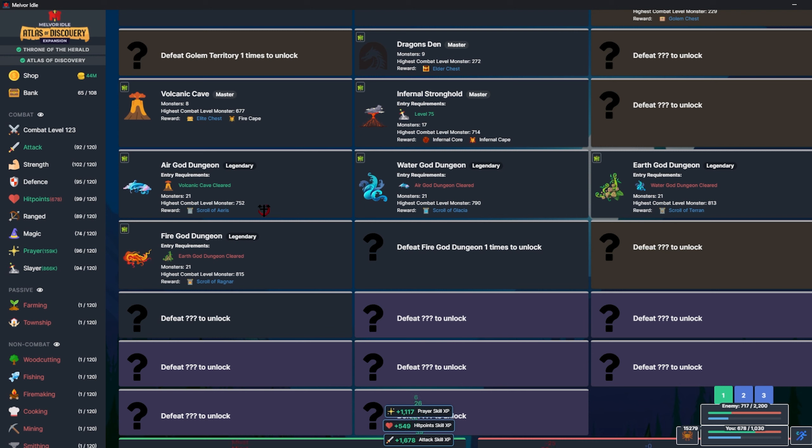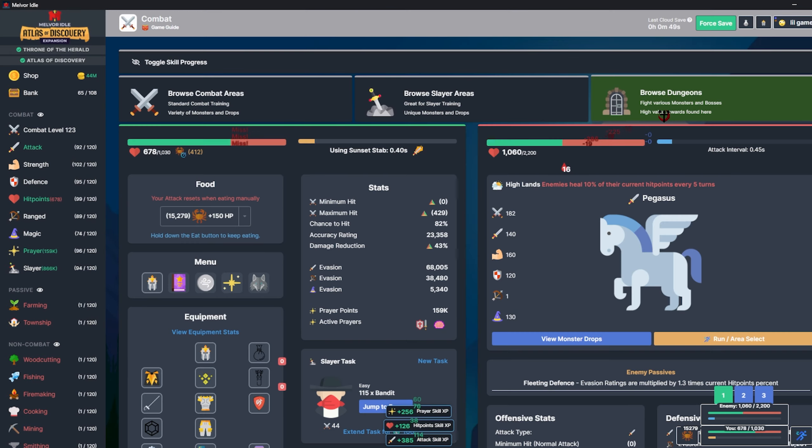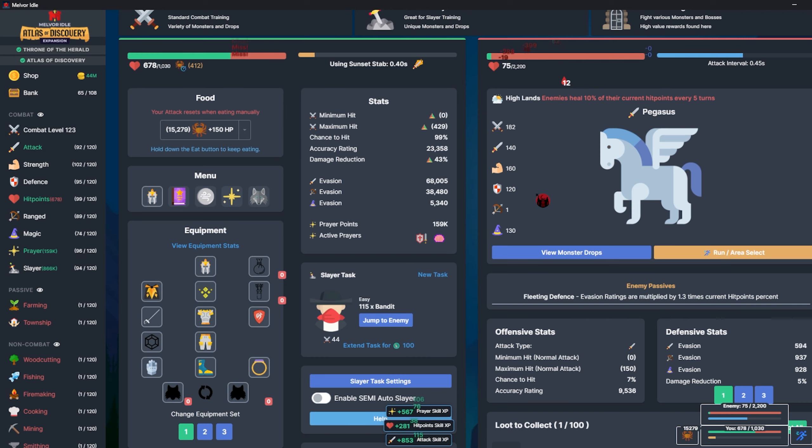Clear the air god dungeon as many times as we can to get range gear - my range is already level 89 and we have a bunch of bolts. Then we'll go into the water god dungeon and clear that. Those are my three goals for this video, so I'm going to sit here for a bit and grind these guys.